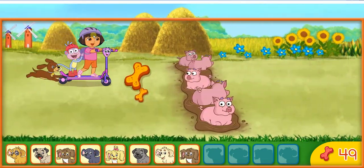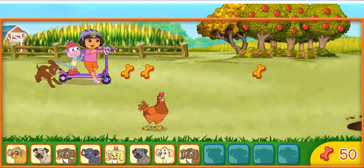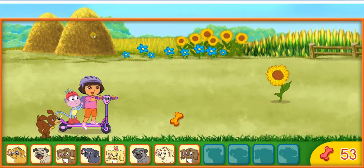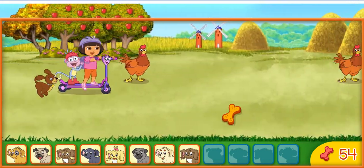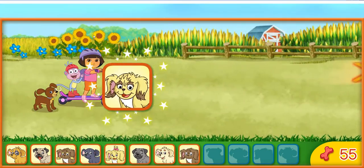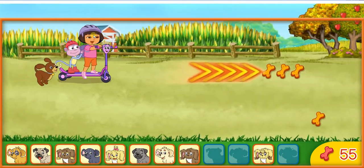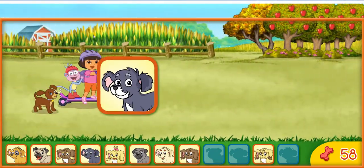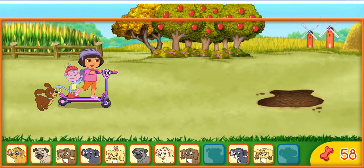Keep going. Nice jump. Keep collecting energy snacks for Perrito. ¡Fantástico! Now we have nine puppies. ¡Nueve perritos! ¡Rápido! ¡Wee! ¡Un perrito! Let's get that puppy. Ten puppies. Diez perritos. ¡Fantástico!